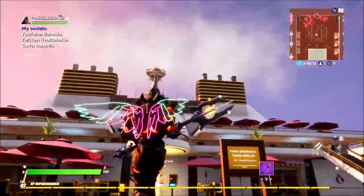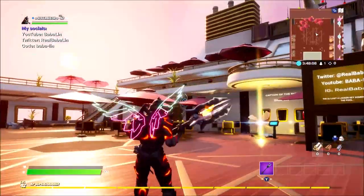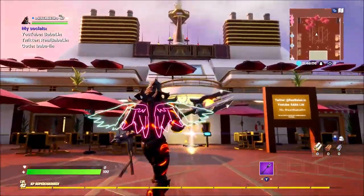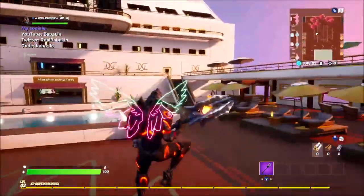What's up guys, it's me again and welcome back to this week's hub. We are on a cruise ship — a really awesome build by Baba Lynn. It looks amazing, very detailed.